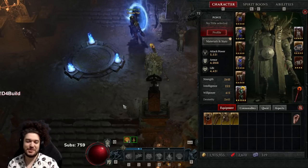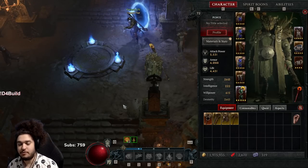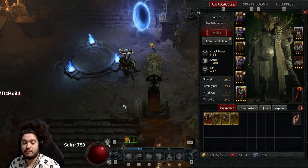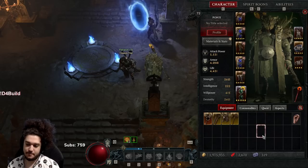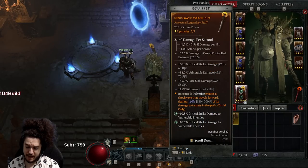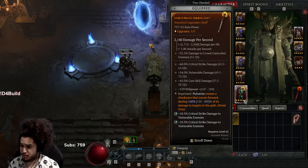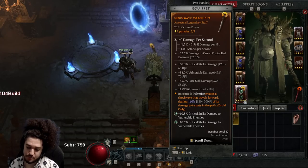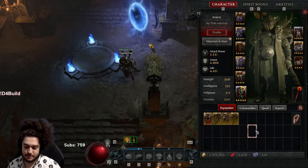Welcome everybody. Today I wanted to go ahead and update you guys with the pulverize druid gameplay. There was quite a bit of a nerf that we received, primarily the shockwave aspect got nerfed quite a bit. I think the top end was like 280 or 260 and they pulled it all the way down to 200.